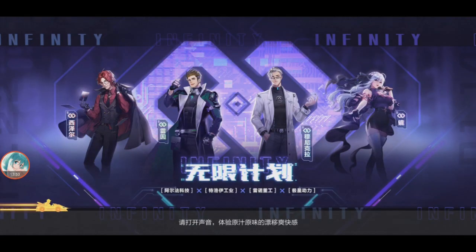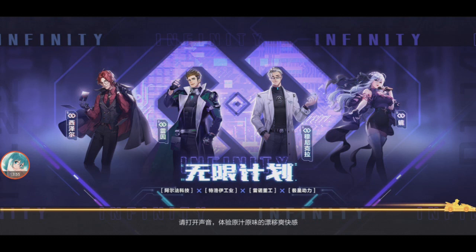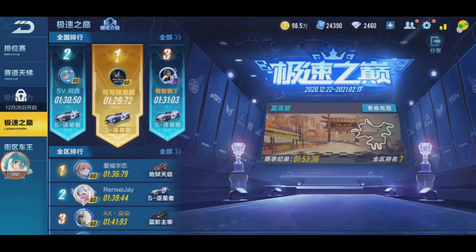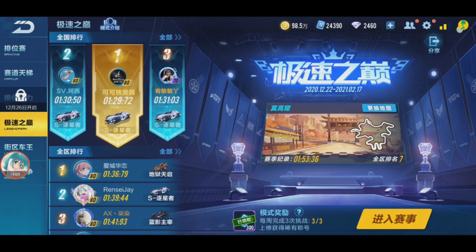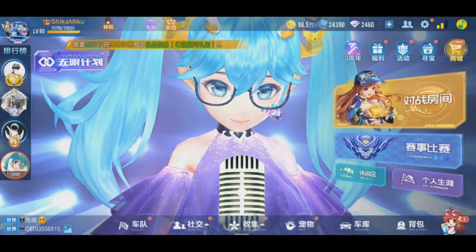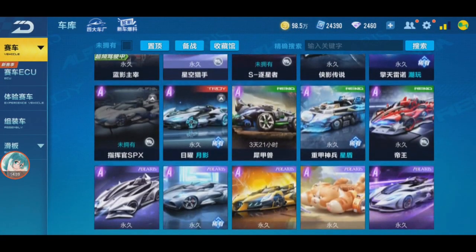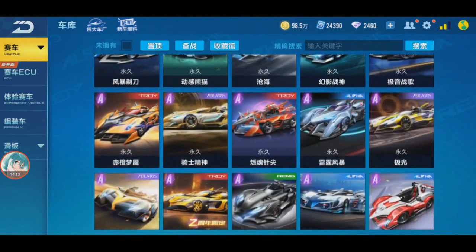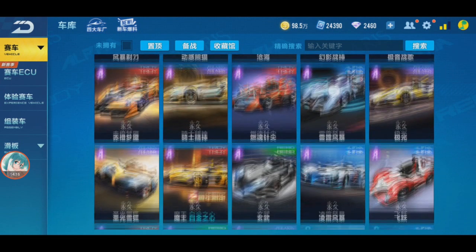Blue Shadow is counted as a diamond wishing well car, but if you don't spend on the diamond wishing well you can just click for free every day and you'll get Blue Shadow anyway. So Blue Shadow is a diamond-tier car that you don't have to spend anything to get. I have to think about cars that are really diamond kind of gacha.